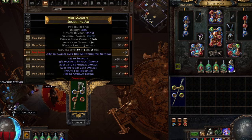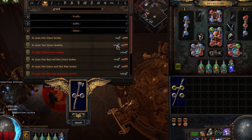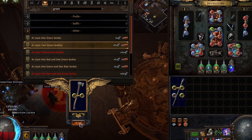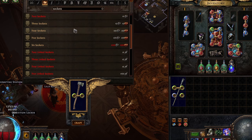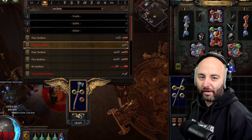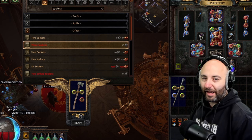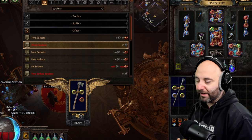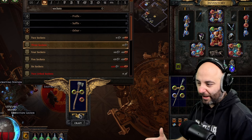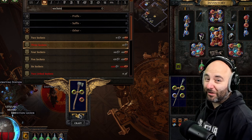On a corrupted weapon, set the sockets to two — and it's corrupted. Then search 'green' and select at least two green sockets: it costs 25 chromatics and 25 Vaal orbs. Hit craft. Then go to sockets, set it to three sockets, and it's business as usual — green, green, green, blue — until you get what you want. That's how you change the colors of items to use your gear in Path of Exile. I hope this video was informative; don't be afraid of your crafting bench — it's an amazing tool. Much love, see you on the next one.